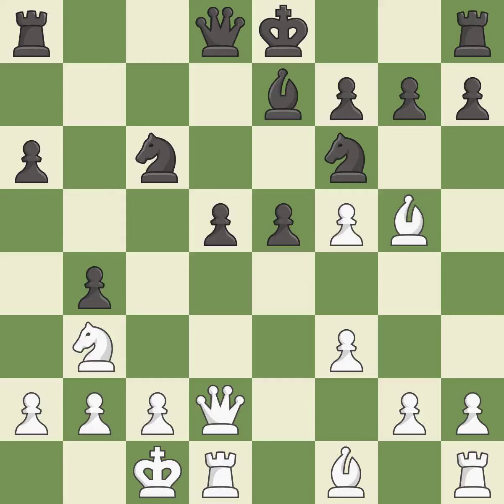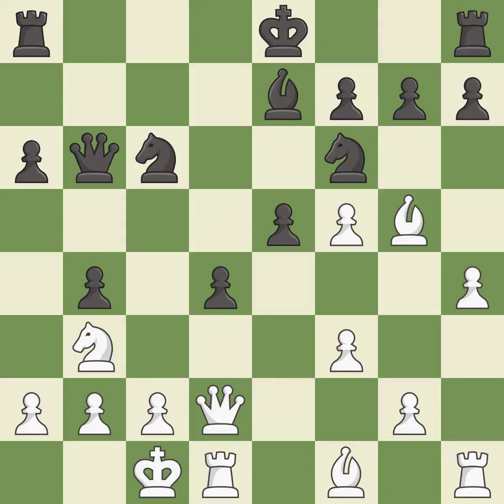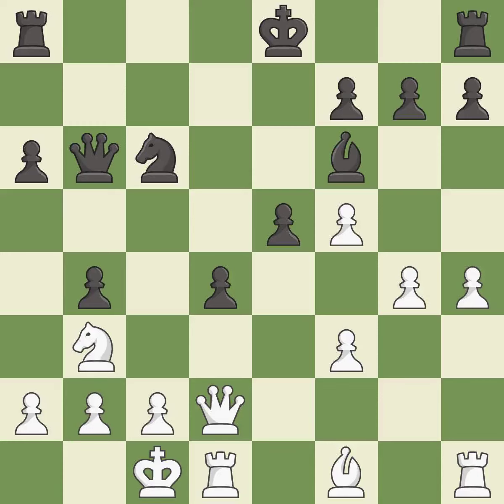This develops a queen off its starting square, getting it into the action — it is best. Very precise — it is best. This misses an opportunity to connect rooks — it is an inaccuracy. This maintains the balance in material with a good trade — it is best. This ignores a better way to recapture a piece — it is an inaccuracy. This threatens to kick a bishop — it is good. This threatens to create a passed pawn. This allows the opponent to kick a bishop.